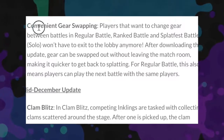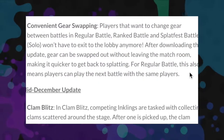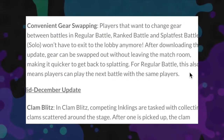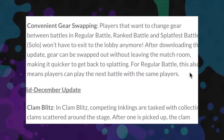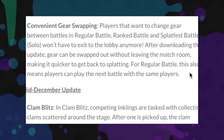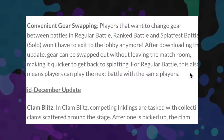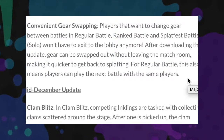Finally, and this is the biggest one — people have been asking for this feature since Splatoon 1 — you can swap your gear without having to leave the game you're playing. Normally you'd have to exit the game and rejoin a new one just to swap out your weapon or clothes. Now you don't have to do that, and you can just keep on playing.